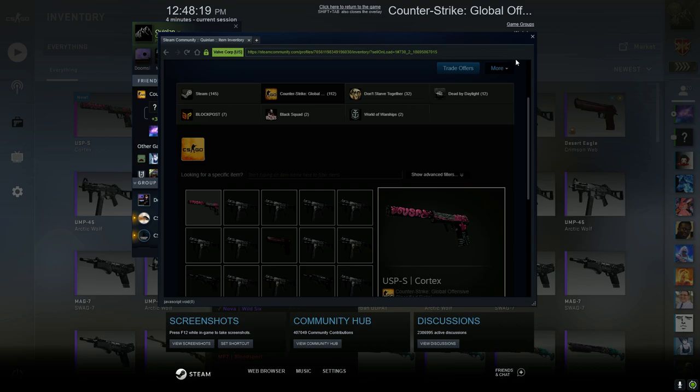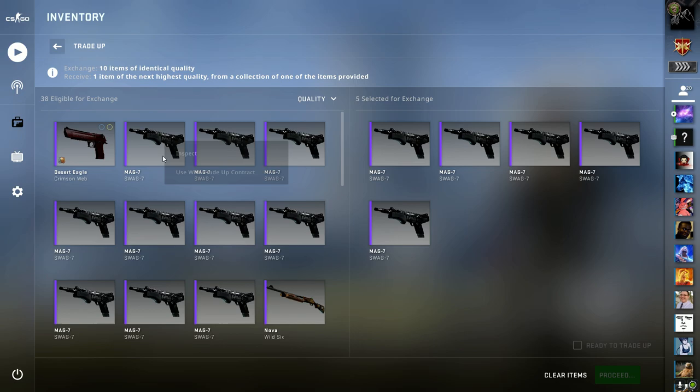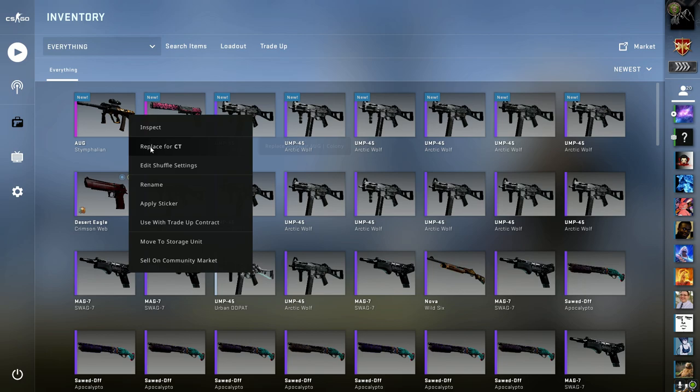Now the next trade-up - I think these are all the worst floats, like really low floats, and then it starts going higher. Please be another USP. If it's another USP that's going to be crazy. Oh okay - I mean it looks cool though, it looks cool and it's not very scratched. What is that? Well-worn - oh I think I might have... I'll check them later.